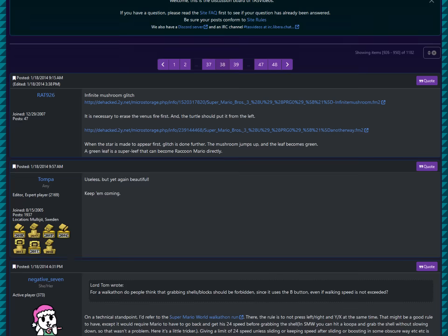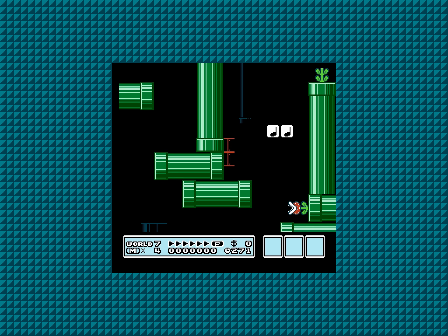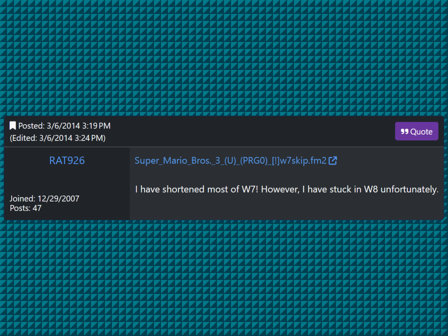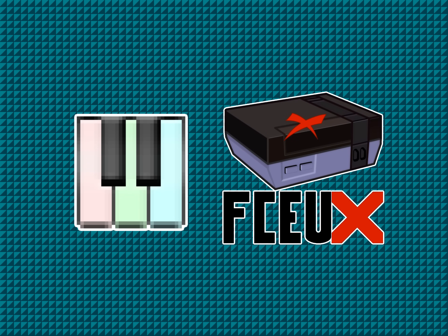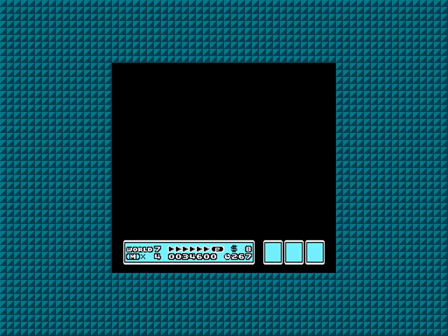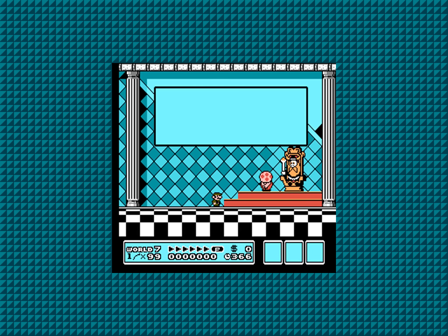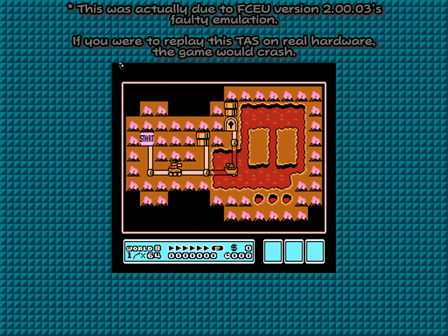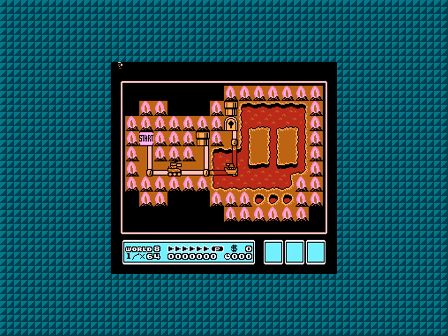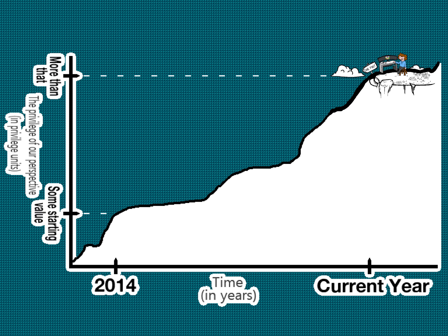On the TAS video's forum page for Mario 3, a user named RAT926 made an interesting discovery. They were exploring around entering pipes in unusual ways in 7-1. Shared via a .fm2 file — a TAS file for the FCEU emulator — RAT926 entered a pipe in the wrong direction. After exiting the pipe, they jumped, which led to the cutscene returning the wand to the king. Though Mario was stuck in a corner of the World 8 map, this just skipped all of World 7. Here in the future, we have a privileged perspective, as we know this trick has other uses.